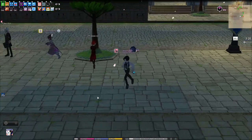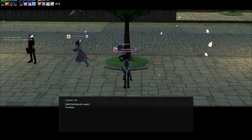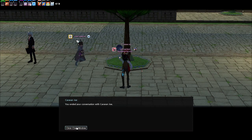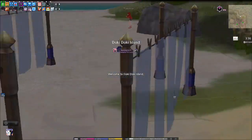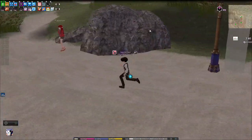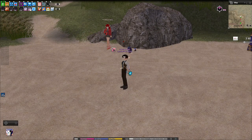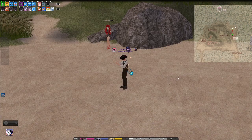Now to register for the Doki Doki event — we need to talk to Caravan Joe in Town Square. From there, we'll go to the island. This event takes place on an entirely different island that we can only visit during this event. This is Doki Doki Island.